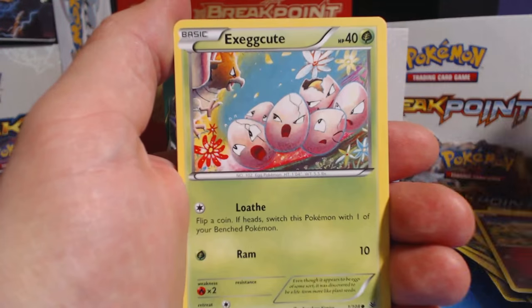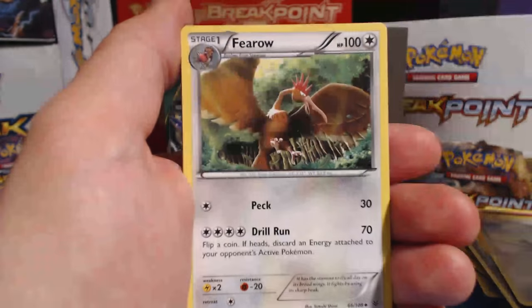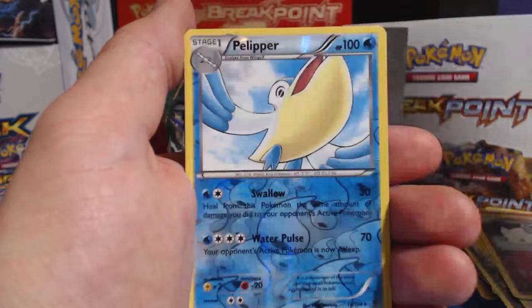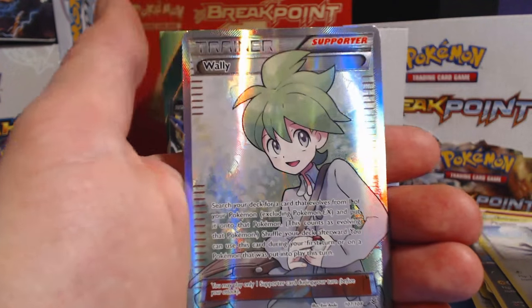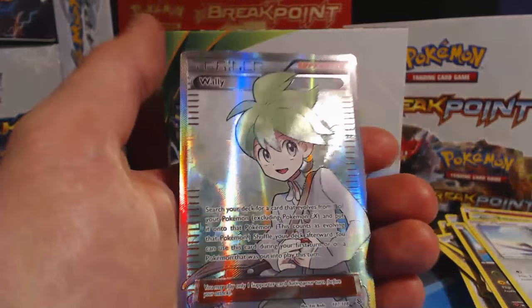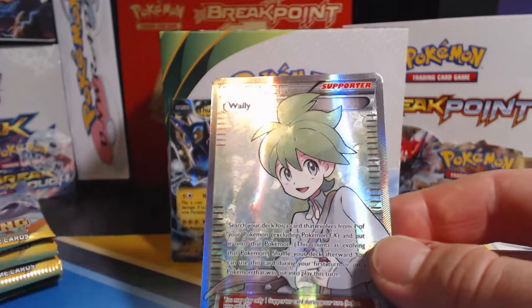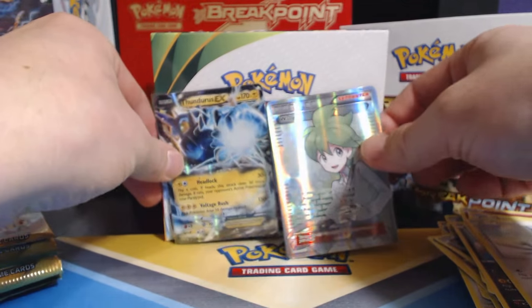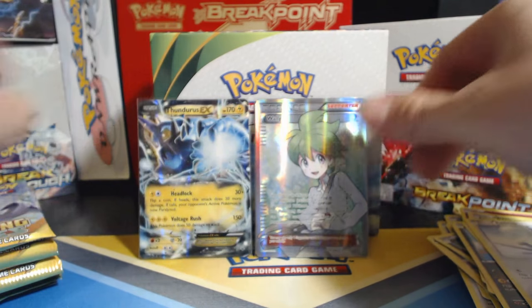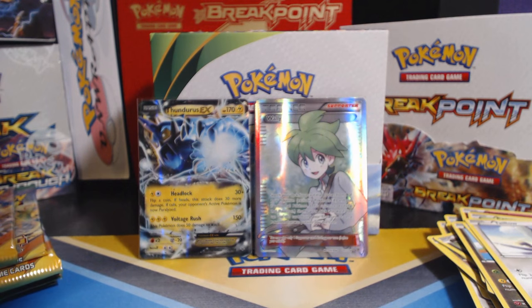Togepi, Exeggutor, Dratini, Electrike, Taillow, Togetic, Fearow, Fletchinder, followed by a Pelipper — no trainers. Oh, Wally! Pelipper was reverse holographic. Wally — what's going on, buddy? Sweet. Full Art Wally Ultra Rare. Wow. Back to back ultra rare ruskies. Ain't that a beautiful thing?